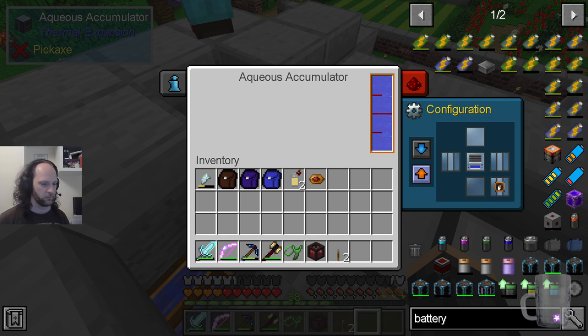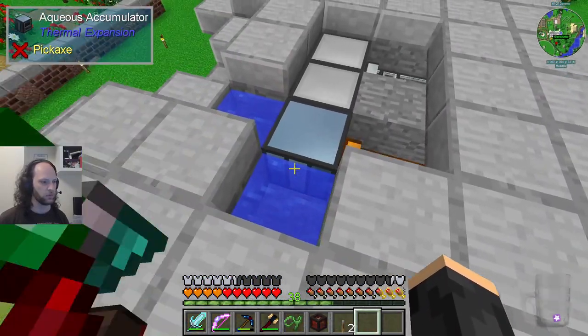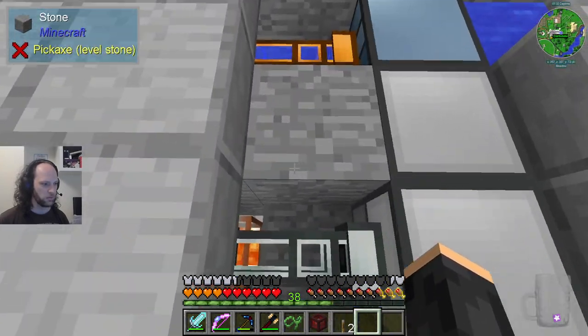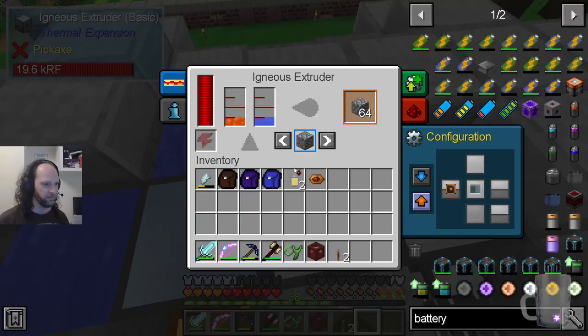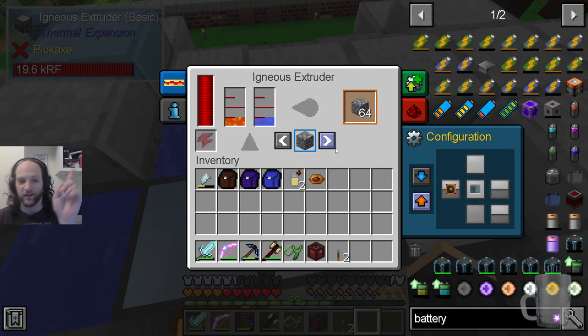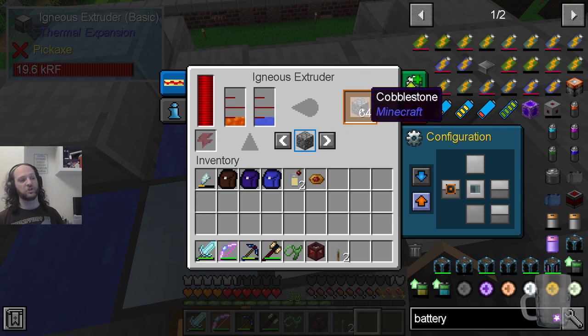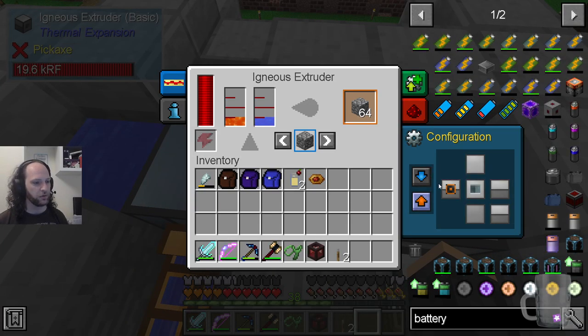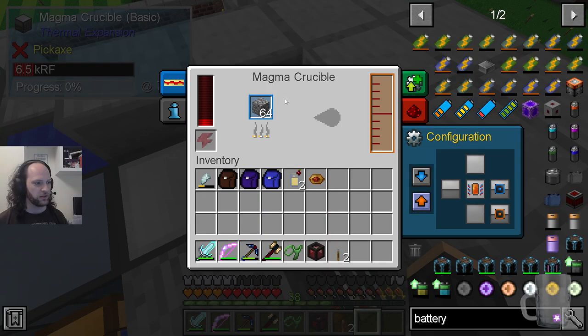There's the aqueous accumulator, which we've seen before — it's very simple. There are two water blocks to the side; it doesn't even use power. These two water blocks mean it's acting as an infinite water source, and it can fill up as fast as you can possibly want using standard Minecraft physics. This is being fed by that. It's got water in it — it only needs one water.